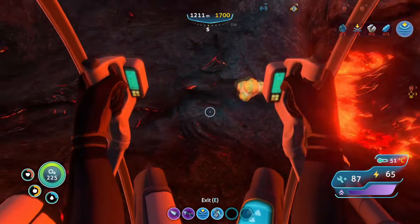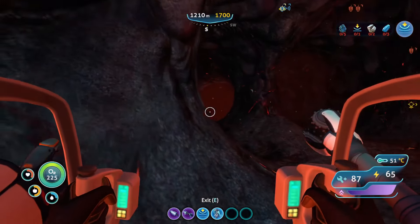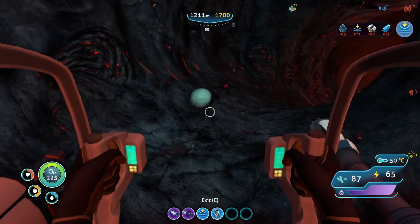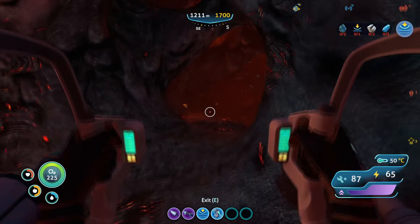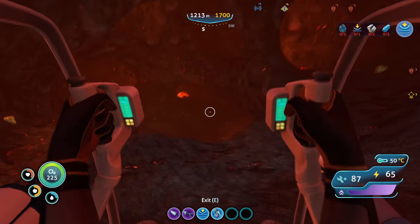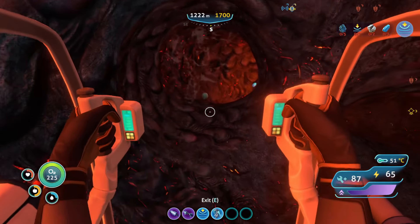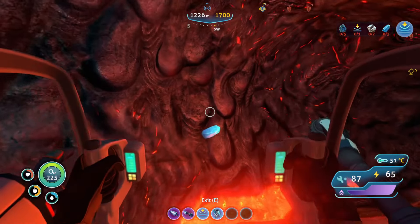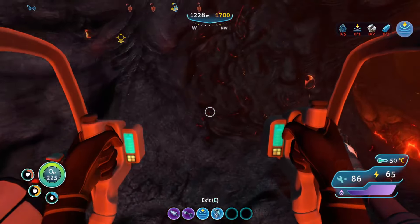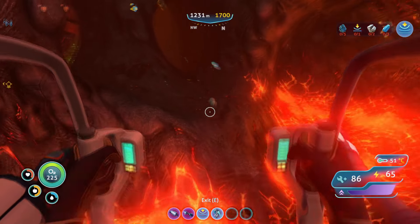What do we have here? Crystalline sulfur — we've already got tons of that. Creature eggs? No. You can find individual pieces of kyanite like this that don't require you to have the drilling arm, but they're rare.